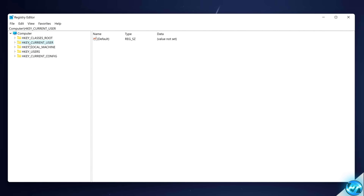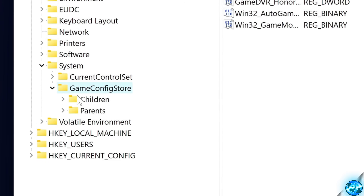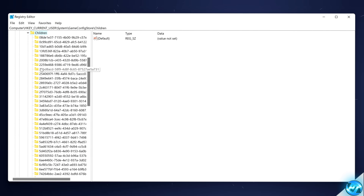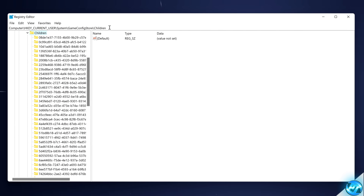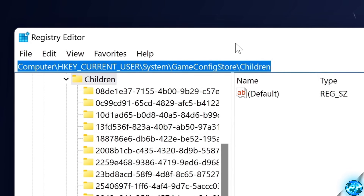Navigate inside of HKEY_CURRENT_USER. Inside this folder, navigate down to System, then down to GameConfigStore. Inside here, select the folder at the top and double-click. If you're not sure you're in the right location, you can check the directory at the top of the Windows Registry Editor to confirm it matches on your system.